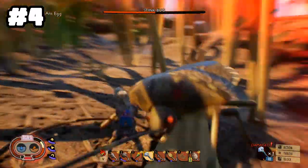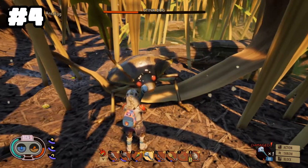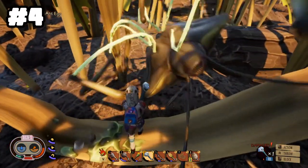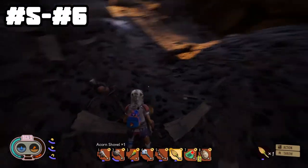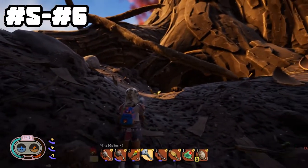The mint mallet is the best weapon in the game. If you haven't gotten it yet, I recommend checking out my other video on how to find and create the mallet. Now there are also grubs and gnats — this one flying around me is a gnat.